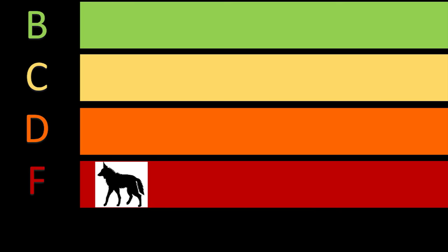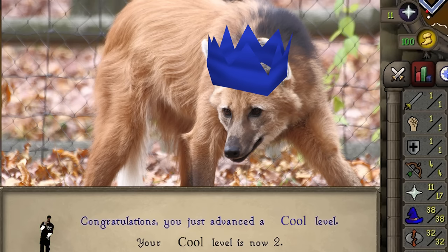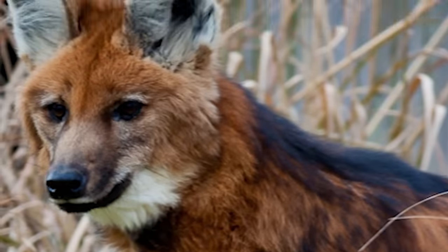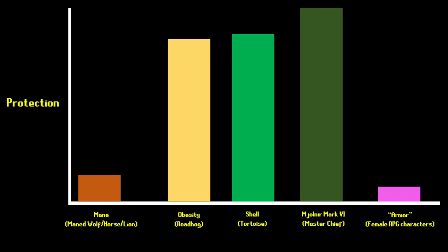At the bottom of the tier list, we have the Maned Wolf. Now it's hard to look at this build and not think, wow, that's really cool. The Maned Wolf is the tallest canine in the current expansion, which gives it a bonus against stealth because it can see over tall grass. It's also the only one with a mane, a rare attribute that's usually only seen on lions and horses. While manes do provide some protection against critical hits, it doesn't do much else.